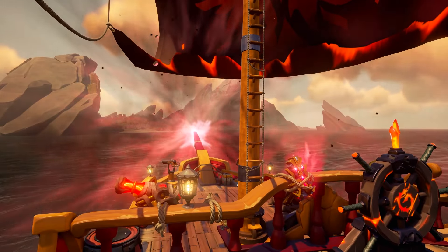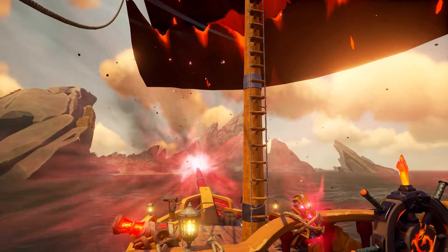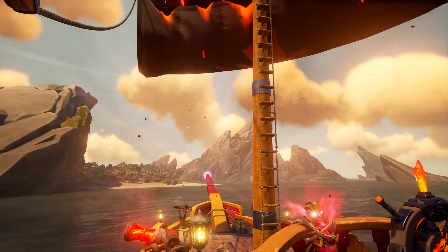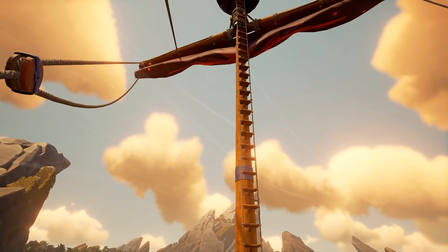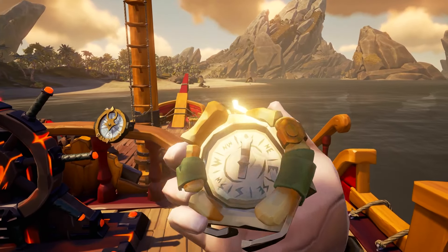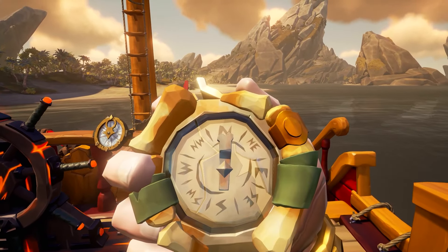Every single time you approach the shores of gold it will most likely be from the southern end, and you'll see there is a giant rock on the left side. We're going to go to the one that is the most southern point, and this is actually where the southern vault is. I'm going to park my ship right here and show you how to navigate this place.